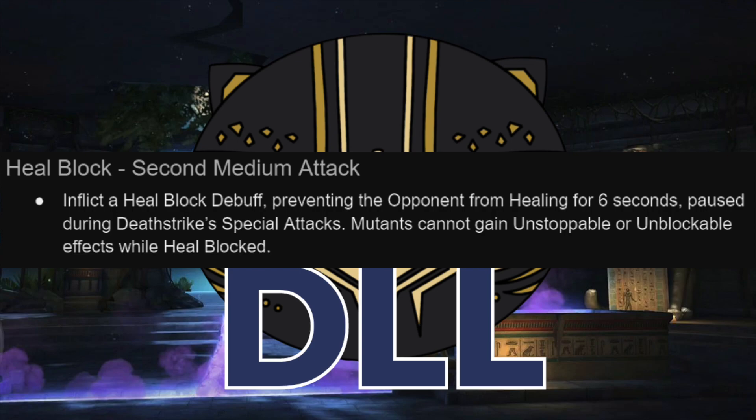Moving on to the heal block: this is just on her second medium attack, and you get a six-second heal block debuff that's paused during special attacks. Already really solid, high uptime on heal block. It's not a passive so it can get shrugged, but really easy to access. And you get this extra clause — mutants cannot go unstoppable or unblockable while heal blocked, which completely shuts off Wolverine Weapon X: no healing, no unblockable, no unstoppable.